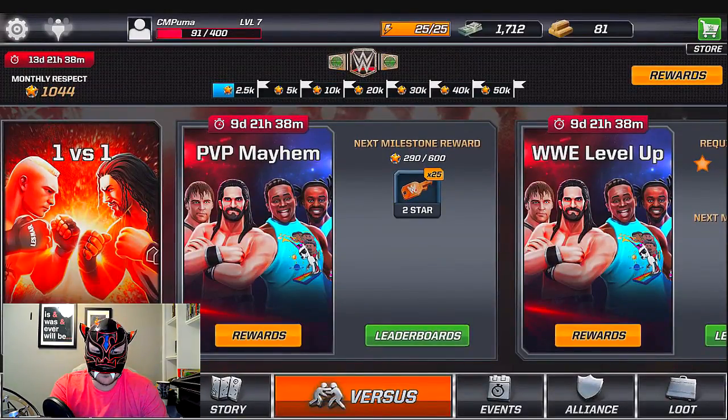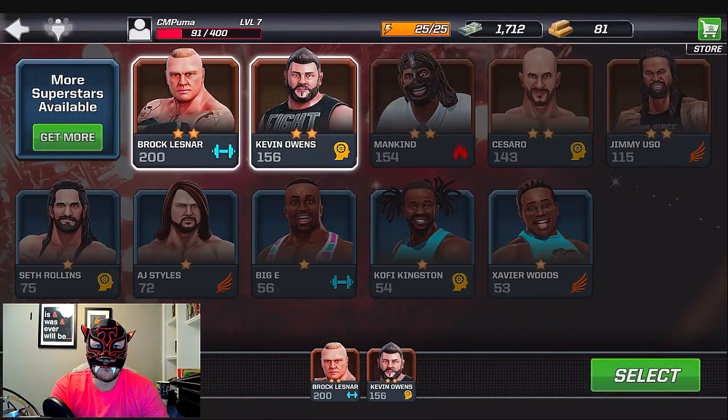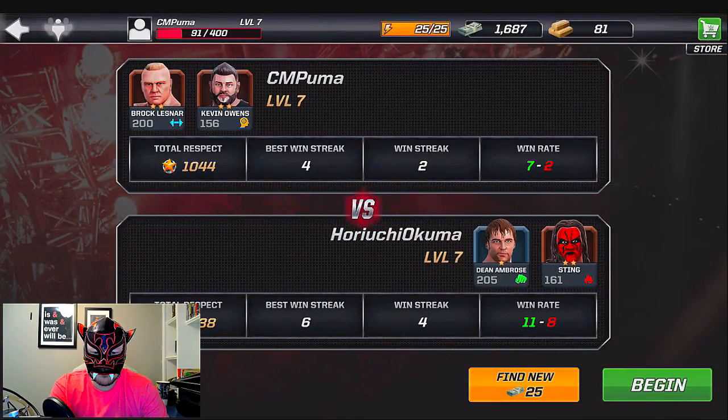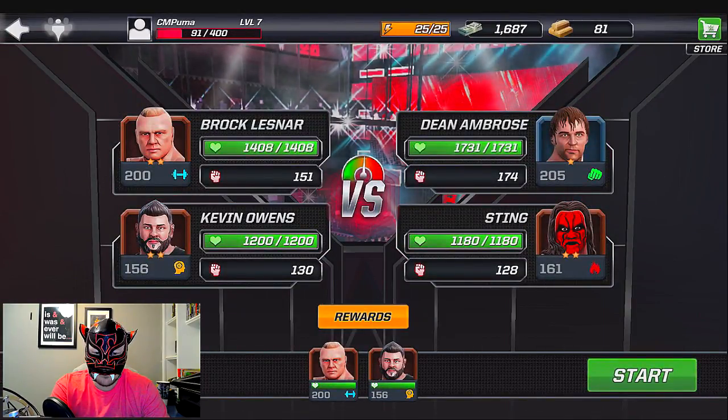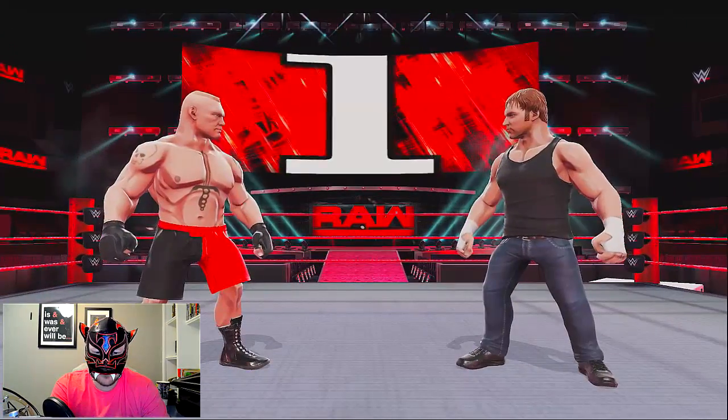What we're gonna do is go into Versus — we're gonna play PvP Mayhem. Choose our two people and find a match. We gotta spend 25 to find a match. This guy's got a level seven 205 Ambrose and a 161 Sting, with an 11 and 8 record. My record is seven and two. Let's fight this dude — that might be a little difficult, they've got a bit of an advantage.